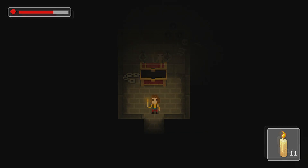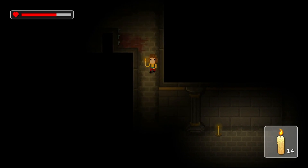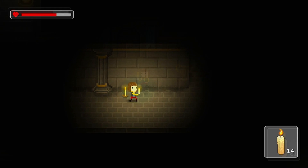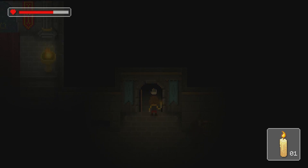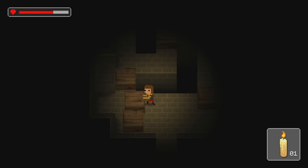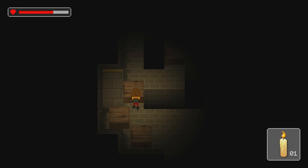The castle you're going to be exploring is pretty big, with a lot of rooms that you'll be going into. You start off with only one colored key, and there are four in total that you'll be finding throughout the castle. You'll be going into these rooms, and each room has a different style of puzzle — it could be involving switches, or pushing boxes.